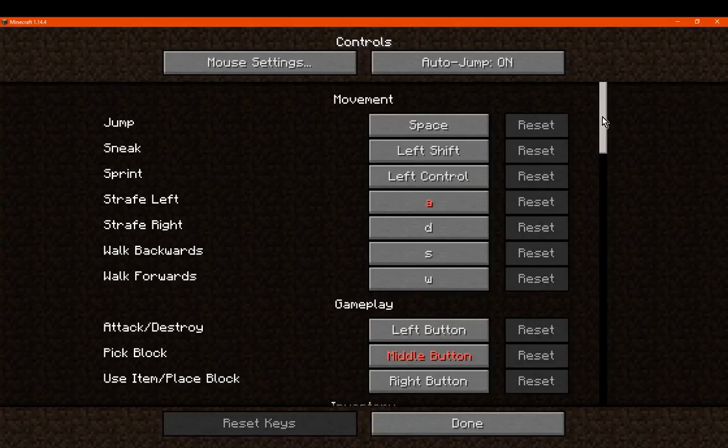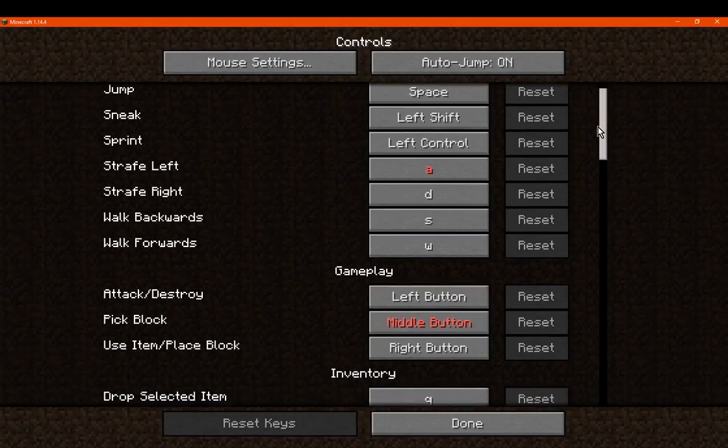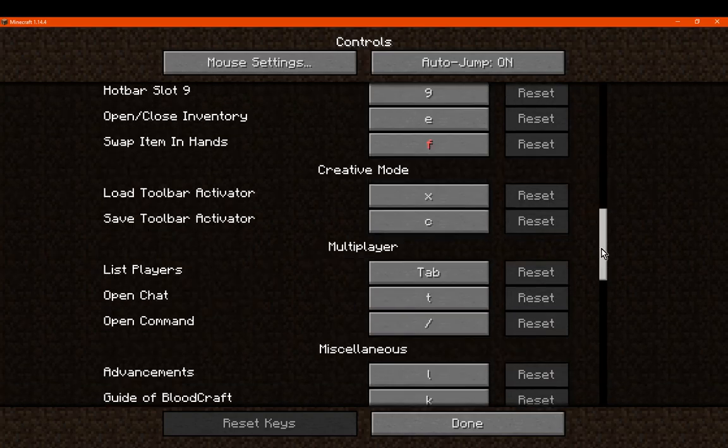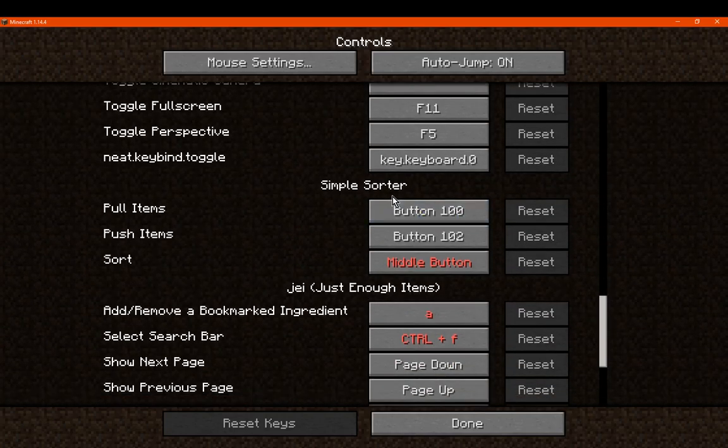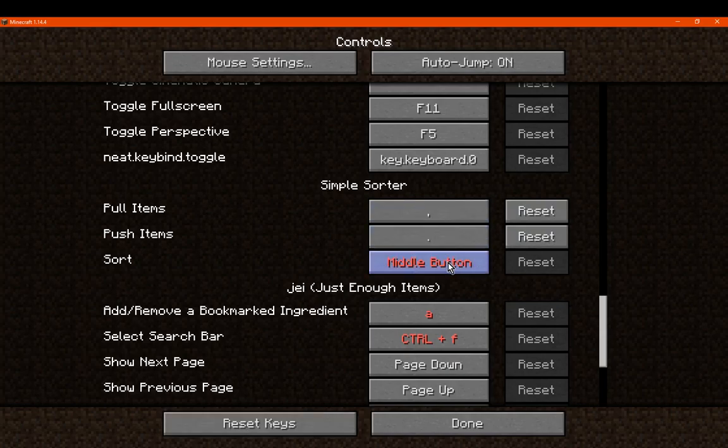I don't know if there are any key bindings either. Got the A and middle buttons. Let's see key bindings — simple sorter. So we've got button 100, button 120, button 102 and so on. Okay, so we'll just switch those out. We have comma, full stop or period, and right shift, and we'll see what happens.